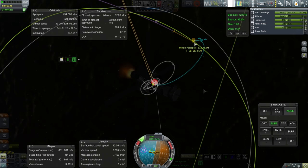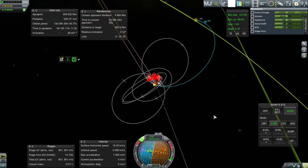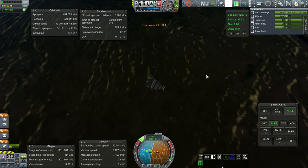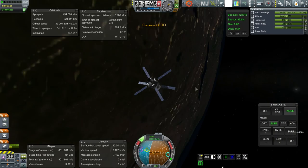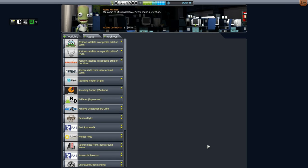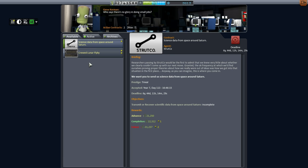That sounds dangerous. There, that's a nice close flyby. So we are on our way to the Moon, but I did not have the contract I was expecting. Let me go back to the Space Center and pick up an appropriate contract, and also see what the penalty for failing that Saturn one is and how much time we have left. I didn't upgrade anything that was supposed to affect my contracts — I didn't upgrade RP0 or contract configurator or anything like that. But somehow I now have science from space around Saturn.